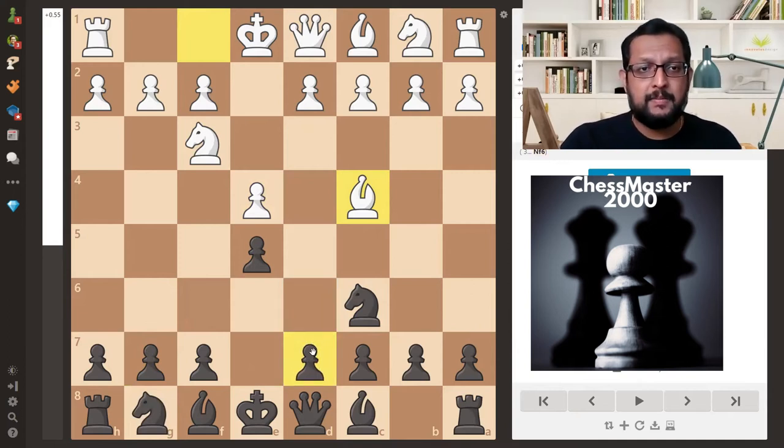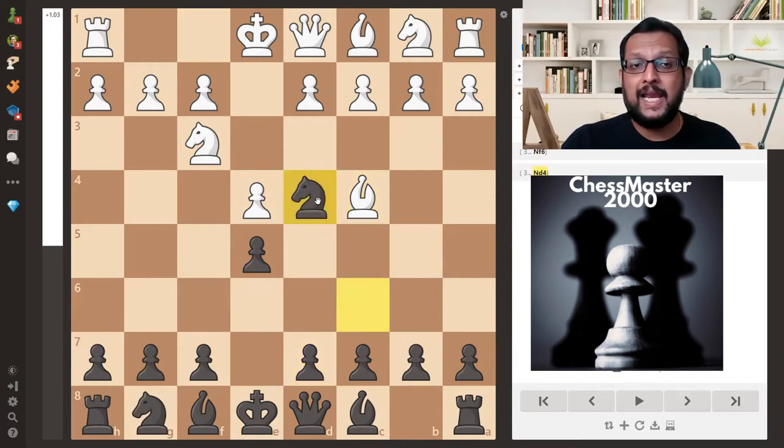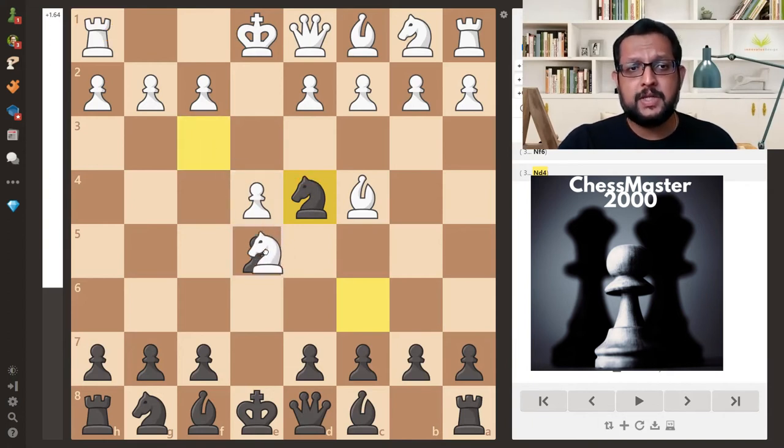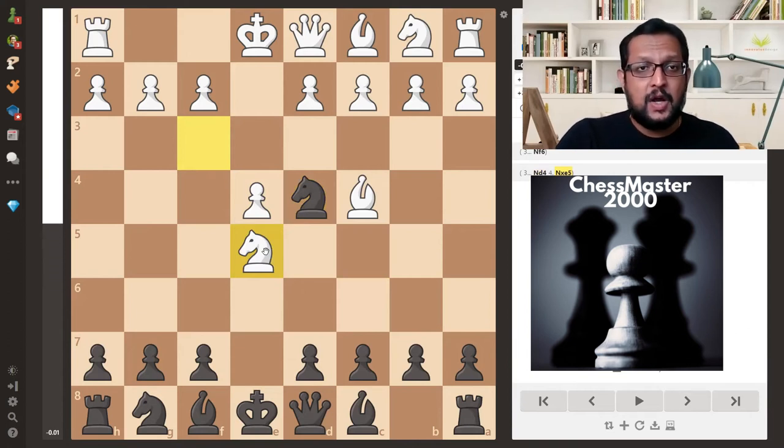But in this particular trap, black plays a dubious move: knight to d4, which violates the opening principle that one should not move the same piece twice. Black here sets up a very cunning trap — he offers his e5 pawn for the knight to capture. Many grandmasters analyzed this position and agreed that after castling or capturing the knight, white gets a good game. But if white captures the e5 pawn, he loses material by force — which is the concept of this trap.